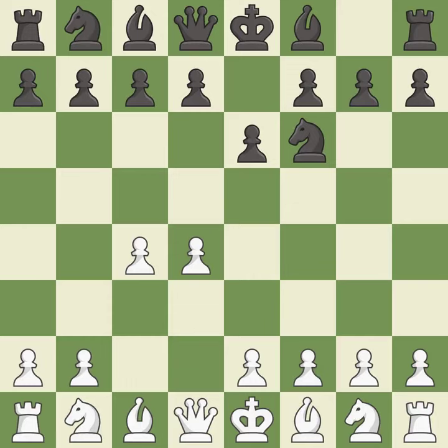e6 opens up a line for the dark-squared bishop and prepares to castle quickly, while preparing to push a pawn to d5 and recapture with a pawn if captured. Nf3 develops toward the centre, putting pressure on the e5 square and adding another defender to the d4 pawn. d5 takes space in the centre, attacks the c4 pawn and helps control the e4 square.